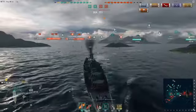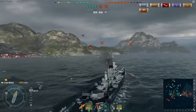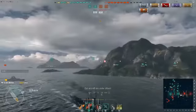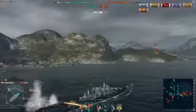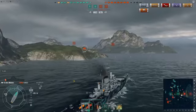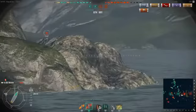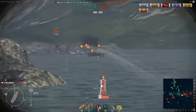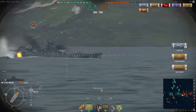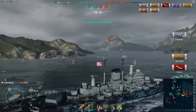Taking fire — down to 3,000 hit points. Please, Mogami, don't be looking at me. He's looking at me — wait, no, he's not. He's not looking at me — take advantage! AP, AP to citadel — citadel hit! Get another citadel hit. Reload — 5 seconds — reload. There we go. One more, finish him off. He's gone — he couldn't even turn his turrets in time.